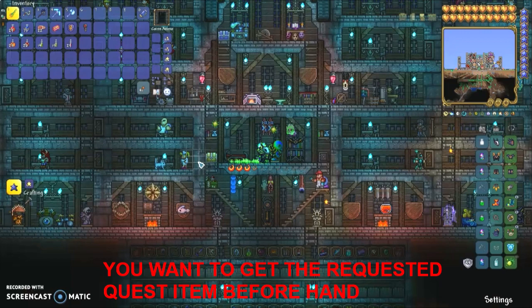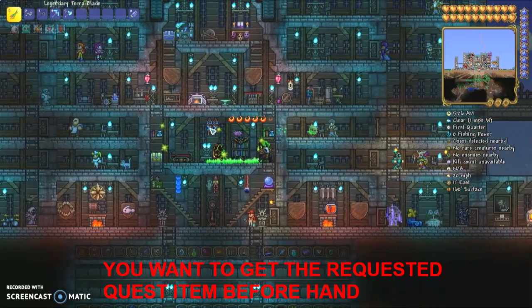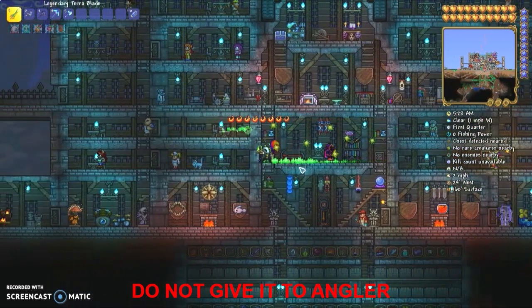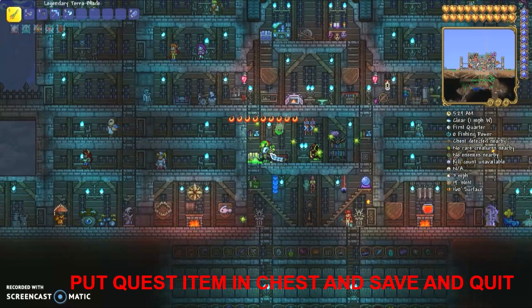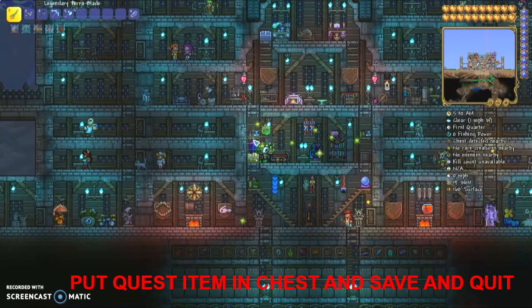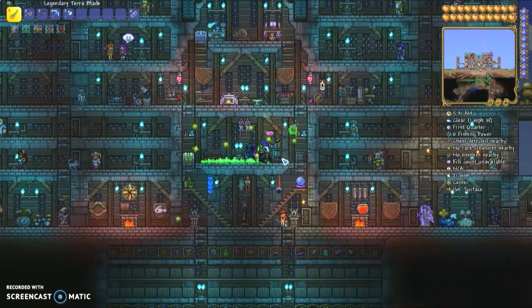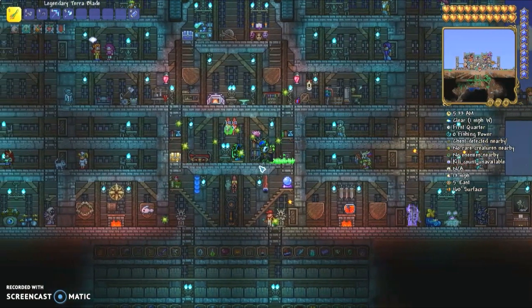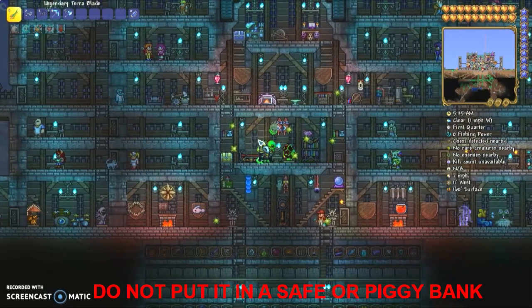What you want to do is get the requested quest item when it is time to do it, but do not give it to the angler right away. What you want to do is put it in a chest, like I have done here. Put it in the chest and save and exit the world. Make sure it is a chest — it cannot be a piggy bank or a safe. It has to be a chest, or anything that is not connected to your player's inventory.